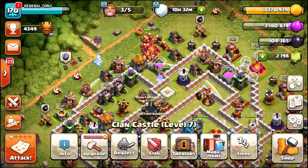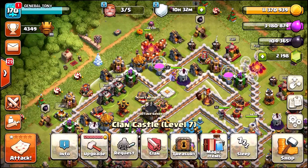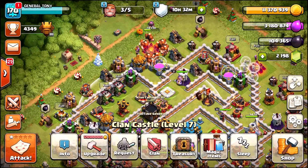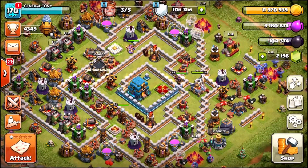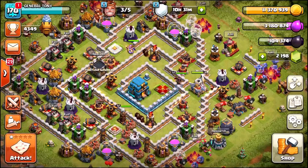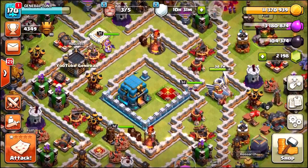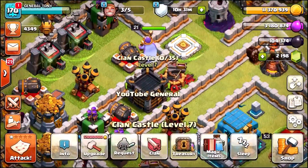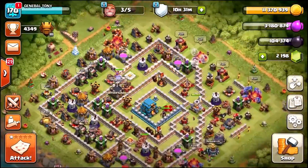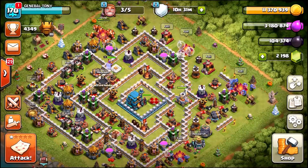By the end of this episode you are watching right now, we will be a Town Hall 12 with a level 8 CC. And then when we get ourselves into our next clan wars and even do live attacks, we can use 40 troops. It is going to be pretty damn epic. If you think we are going to be able to upgrade it by the end of the video, smash that like button. Let's go for 3,000 likes on the episode.